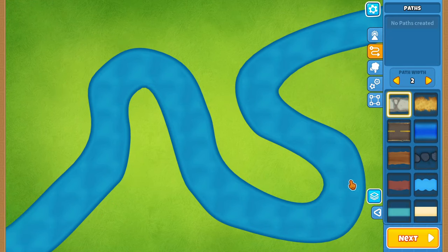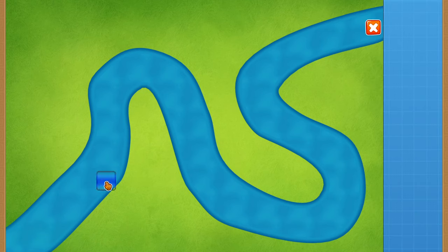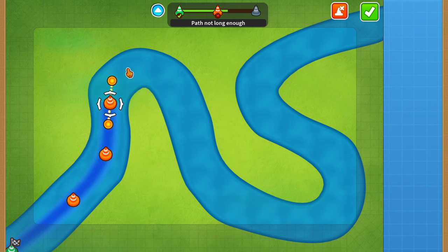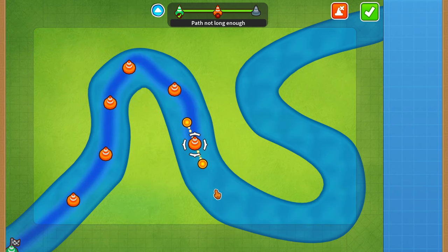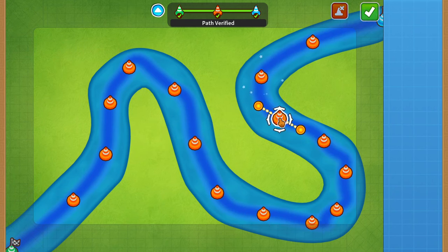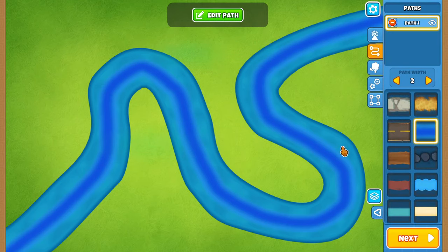Now that we have our twisty winding river through the entire map, the next step is grabbing the pathway. Since I'm doing a river, I'll use a water pathway. You can change the way pathways curve similarly to the terrain areas by alternating the nodes, making sure the pathway stays centered in the river so it looks clean.